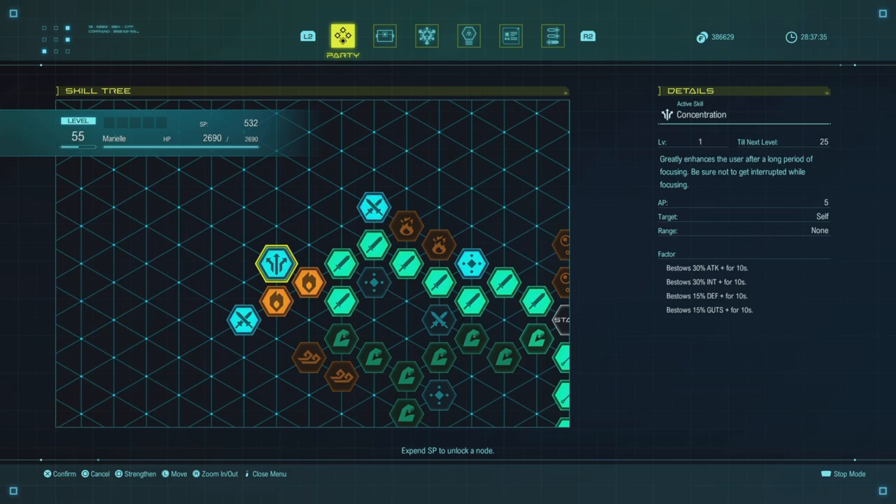Pick up some more ATK nodes and grab the fire resistances to path to Concentration — your first very big active skill. It bestows 30 Attack and 30 magic damage, plus physical defense and magic resistance. We're grabbing it for the sheer damage output. Ten seconds is a long time, especially with Duma's ability where you go into the VA cage and it makes buffs decay much slower. On top of that, this effect can stack with Nina's Cheer Bravery to increase your attack damage, so Concentration is an absolute must, especially for boss burning.